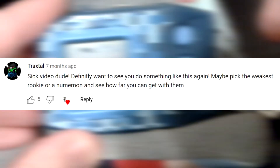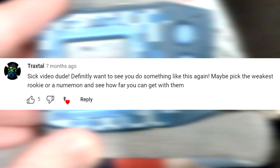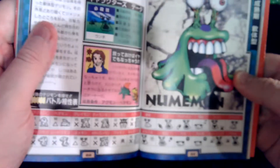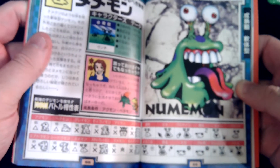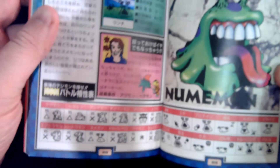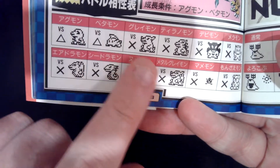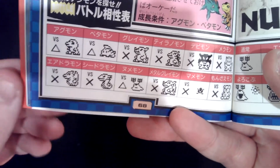The suggestion was: 'Definitely want to see you do something like this again. Maybe pick the weakest rookie or a Numemon and see how far you can get with them.' Numemon? A champion? Surely he would be stronger than a rookie. Well, Numemon is known for being one of the weakest Digimon ever. Have a look at this official instruction guide on the original V-pets — Numemon eats so much ass from the rest of the roster. But let's see if he can prove us all wrong.